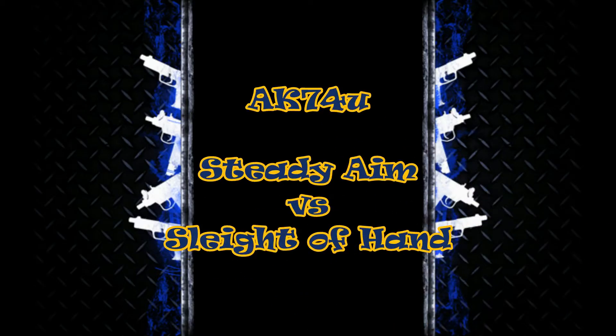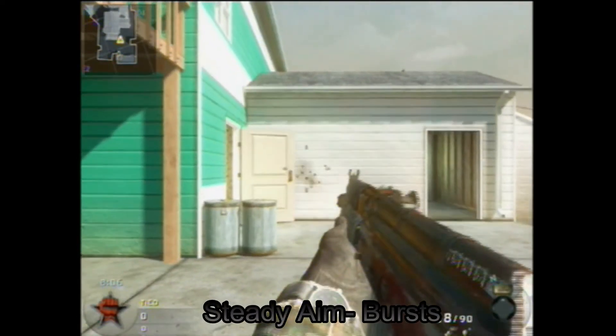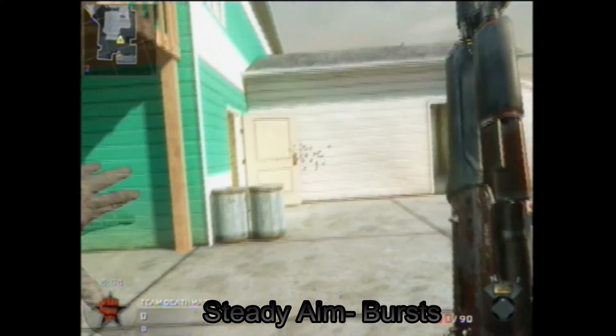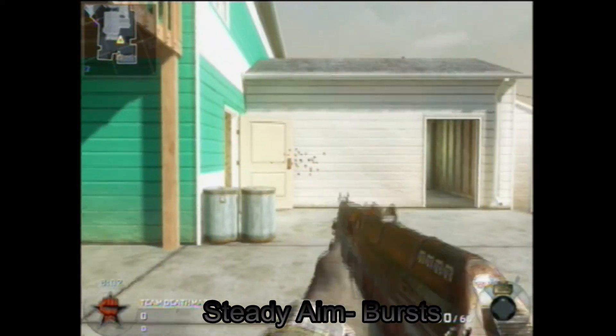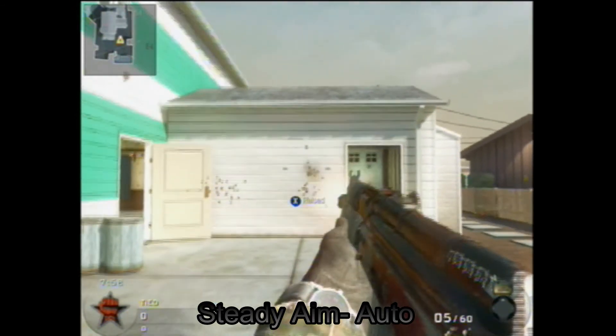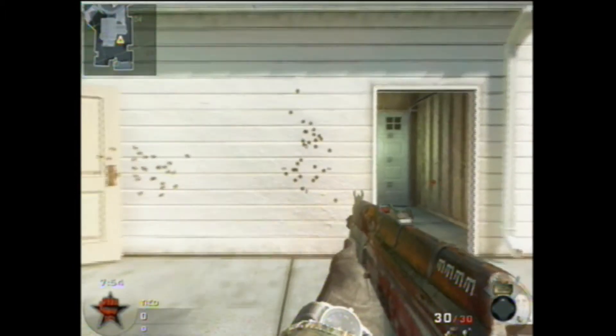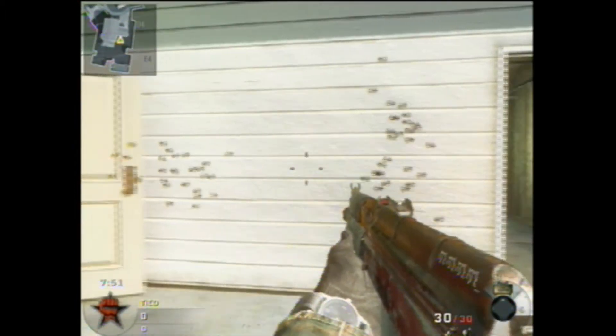Now steady aim versus sleight of hand — either one works fine, but I like steady aim. Like I said, I like to fire in bursts. The auto kind of trails up just a bit, but you punch out the rounds fast enough that it won't matter by the time the gun is trailing up.